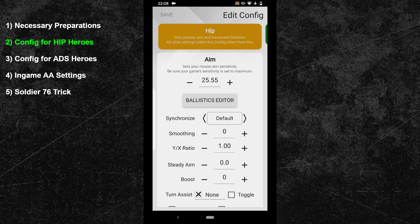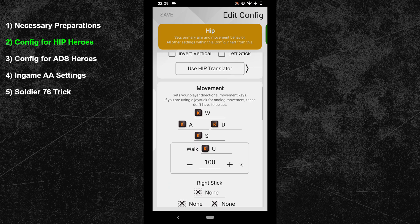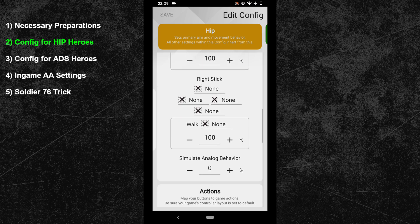After that, adjust your hip sensitivity. I will use a sensitivity of 25.55. If you are unsure what sensitivity you should use, you can watch my sensitivity tutorial to find your most optimal mouse sensitivity — there's a link in the video description. Now about boost and steady aim: neither of the two are necessary for this configuration, so keep them untouched. We will later adjust the aim assist with the in-game options. The same goes for the simulate analog behavior feature, so keep the SAB option at its default value of 0. Next we will add a small curve that will boost the aim assist experience.